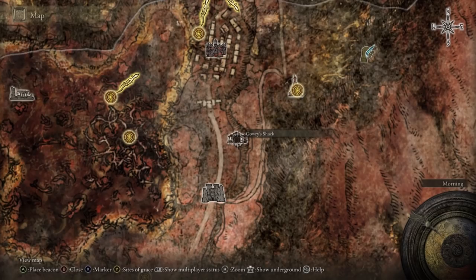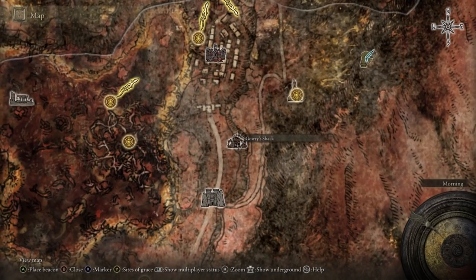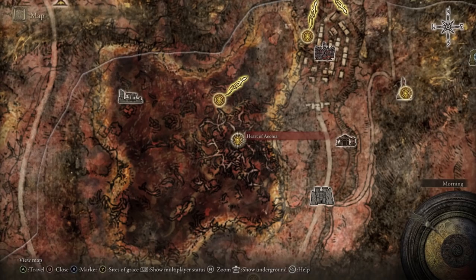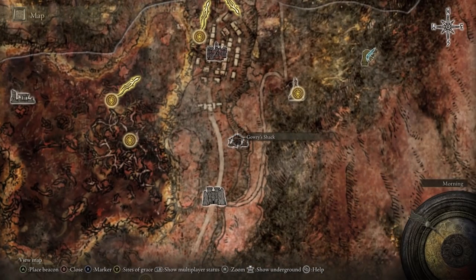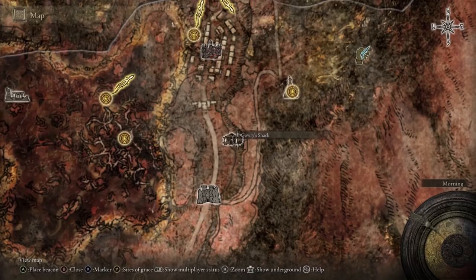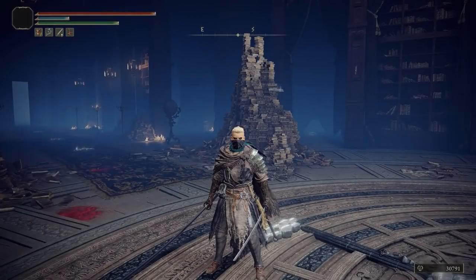When you get to Caelid, go to Gowry's Shack — he'll give you the quest. You have to find a girl called Millicent; she's at the Church of the Plague. She's dying of scarlet rot. You go back to Gowry, he'll say you need to find a needle. The needle is here at the Heart of Aeonia — there's a boss you need to fight. He's really hard but once you defeat him, you get the needle. Go back to Gowry, then save the woman, and go back to Gowry again to receive the Prosthesis Wearer Heirloom. Caelid is no joke — I'd recommend doing the boss fight on horseback.